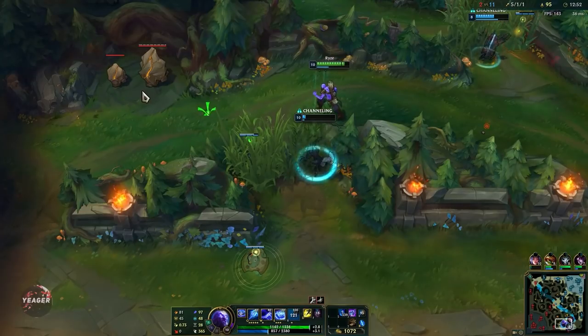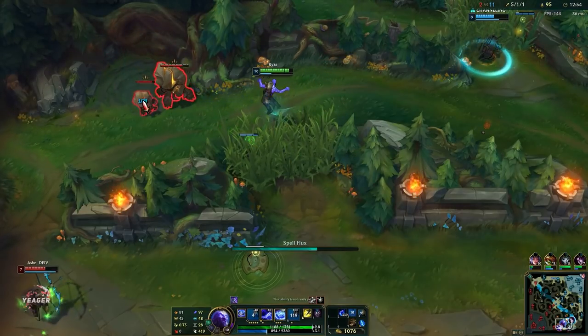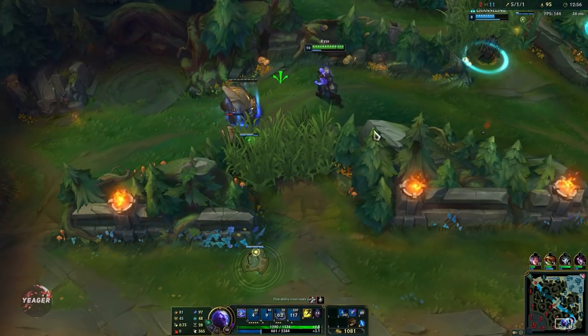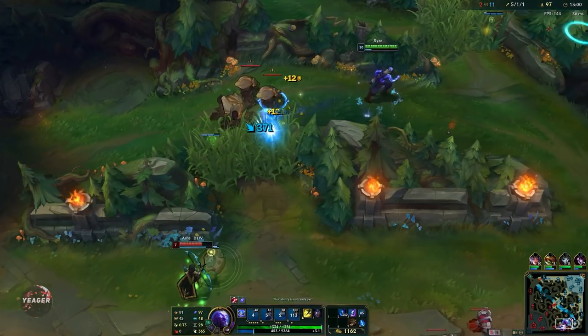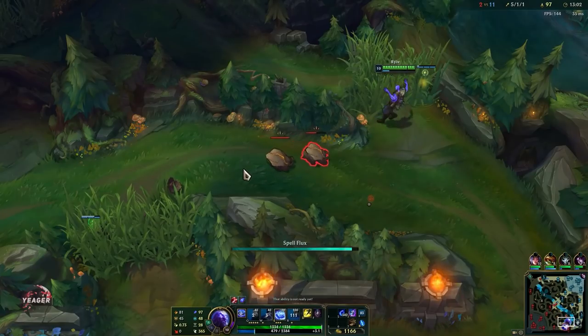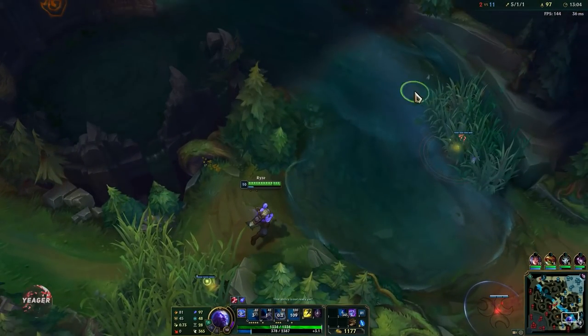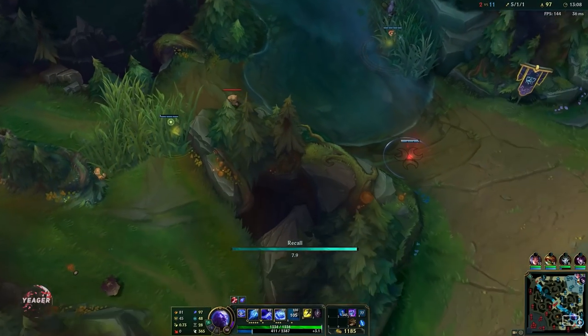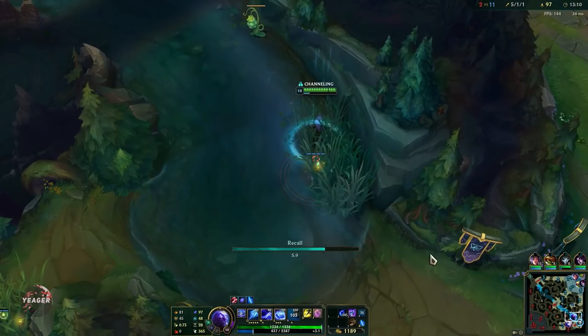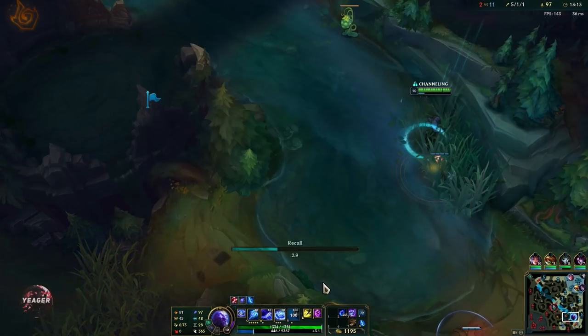We want to play for the objectives and also play for the scaling on Ryze. We're going to take everything we can — that includes jungle camps. We can take the Krugs here so we can hit that level 11 power spike faster, which will empower our Overload damage for even more burst when we fight, and also for wave clear in general.